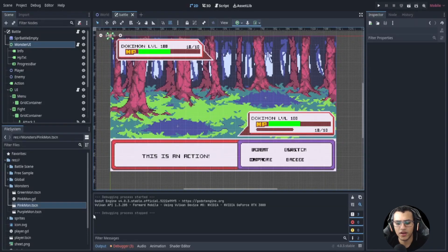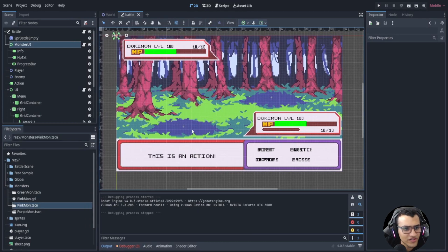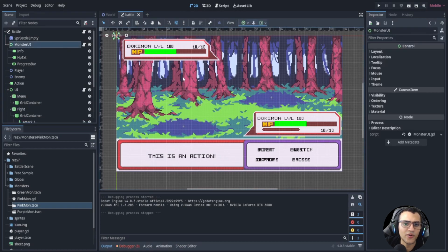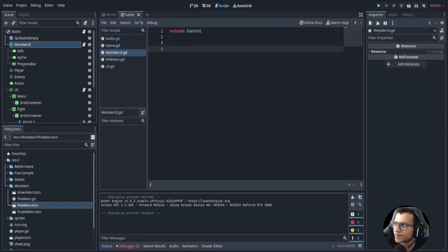Welcome back everyone. In this episode, episode eight or nine, we're going to be continuing our battle. The first thing we're going to do is update our UI - our monster UI - because we can now attack but it doesn't seem to update. So let's go into our script and get started.